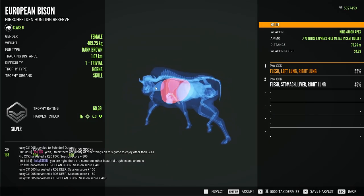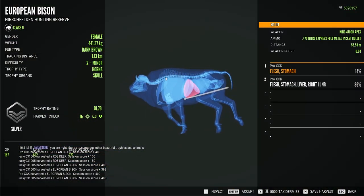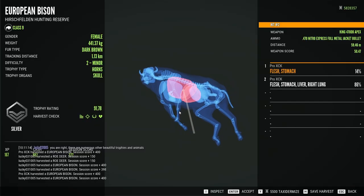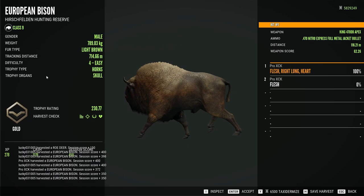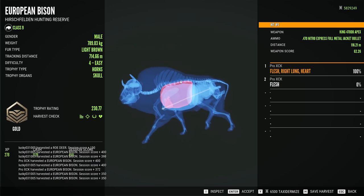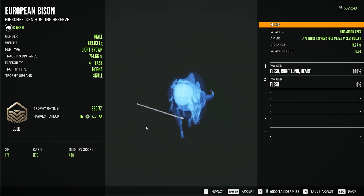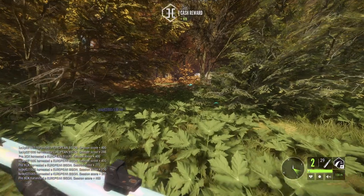We almost hit hard on the first shot on this one, we were really close. As for the second female, a terrible shot the first time, and a decent liver-stomach-lung on the second. Now let's see the size of this level 4. 230.77 — we actually hit hard on the first shot, and the second shot was as unnecessary as it was off. So let's continue and see if we can find the bigger bison.